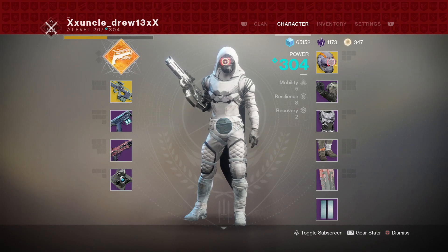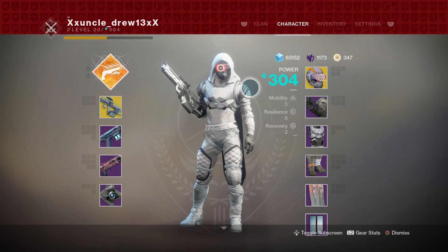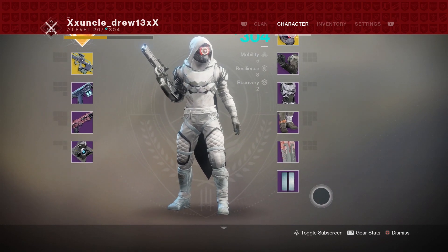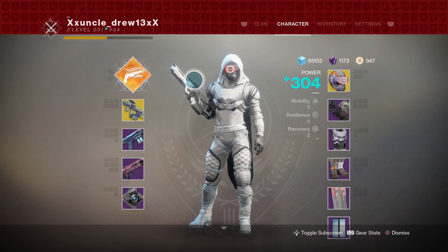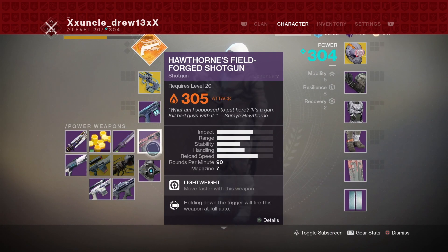If you're a hunter and you want to use a good exotic, I recommend you pick up the Knucklehead Radar from Xur — honestly one of the best exotics for the hunter in PvP. If not, you could use the Foe Tracer or Lucky Raspberry, probably the three best exotics for the hunter in PvP. I recommend Knucklehead Radar because when you use Golden Gun, you're not really taking away the exotic synergy like you would with Lucky Raspberry. Foe Tracer is really good as well.